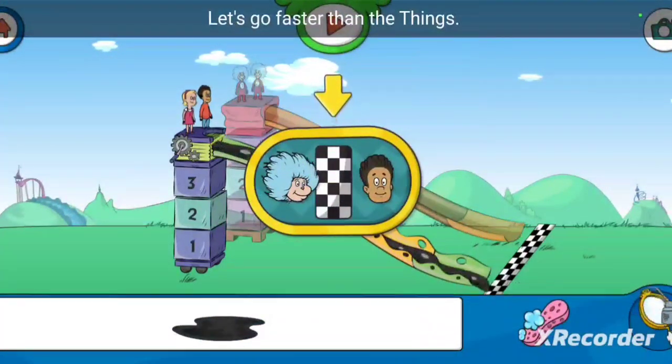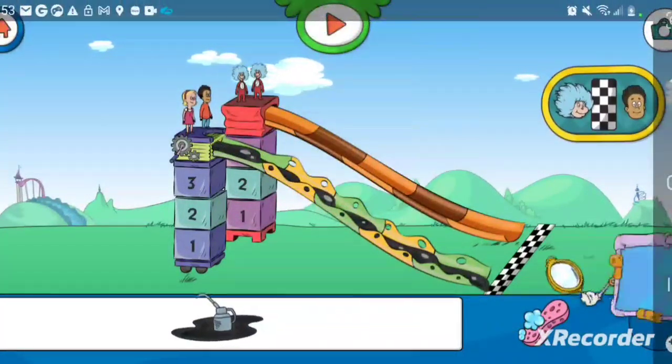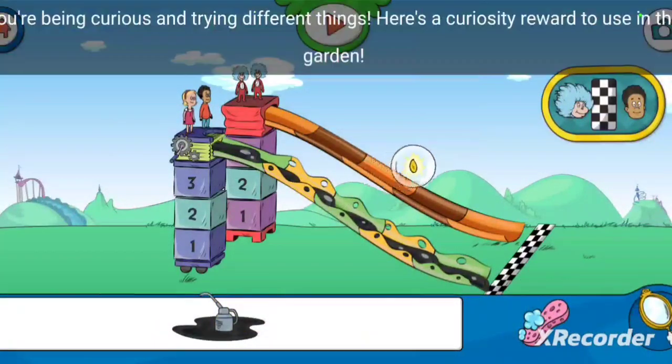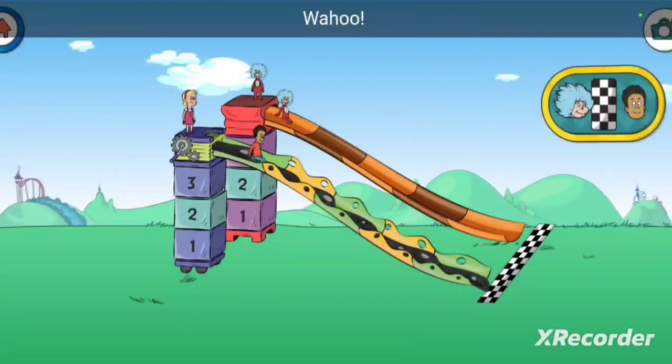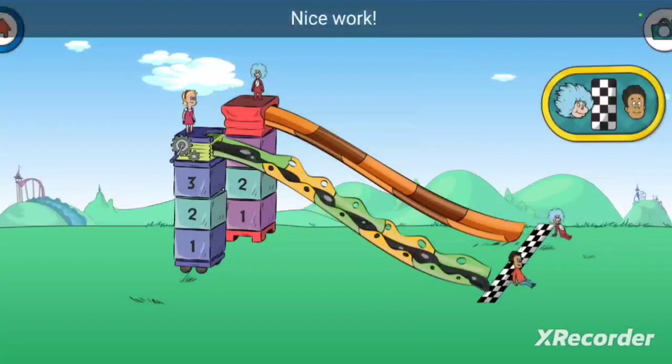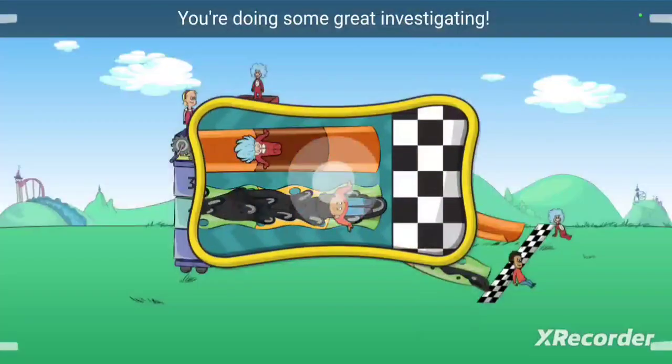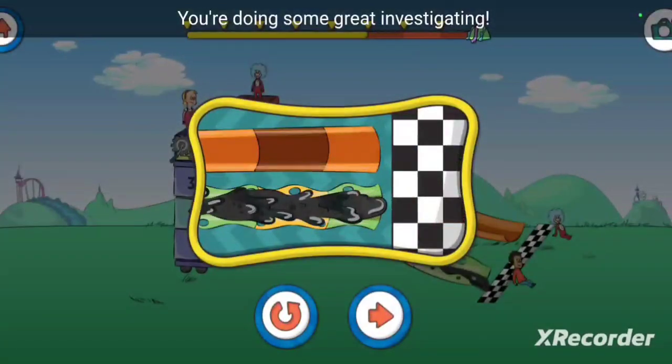Here's a persistence reward for your garden. Let's go faster than the things. That oil looks slick and fast. You're being curious and trying different things. Here's a curiosity reward to use in the garden. Woohoo! Nice work! We got to the finish line before the things. You're doing some great investigating.